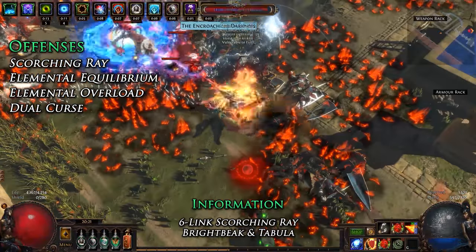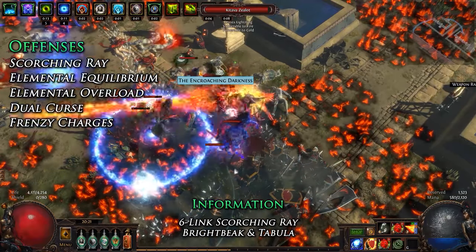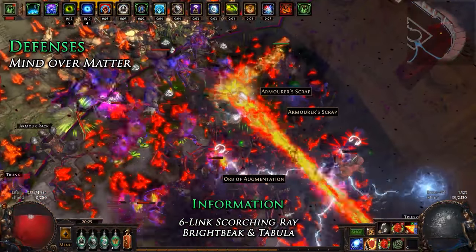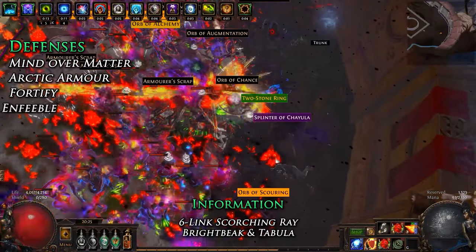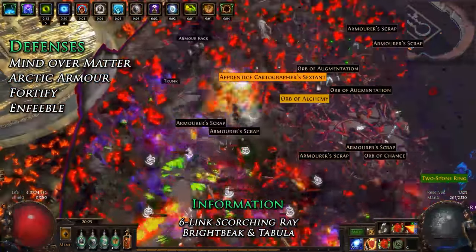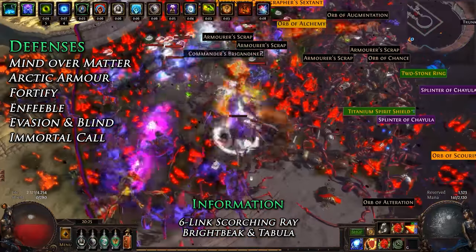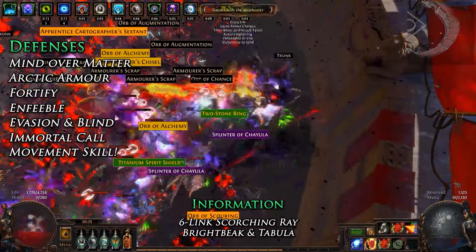From our Ascendancy, we also generate Frenzy Charges and Power Charges, both of which provide us increased damage over time on top of their normal benefits. Defensively, we are making use of Mind Over Matter and the strong interactions the Trickster has with it. Arctic Armor, Fortify, Enfeeble Blasphemy, and Flasks are used for flat mitigations. A Jade Flask for some increased Evasion and Blind application to enemies. A Cast When Damage Taken with a Mortal Call for burst damage. And finally, we have an insanely fast movement skill that we can use to manually dodge and escape enemies.